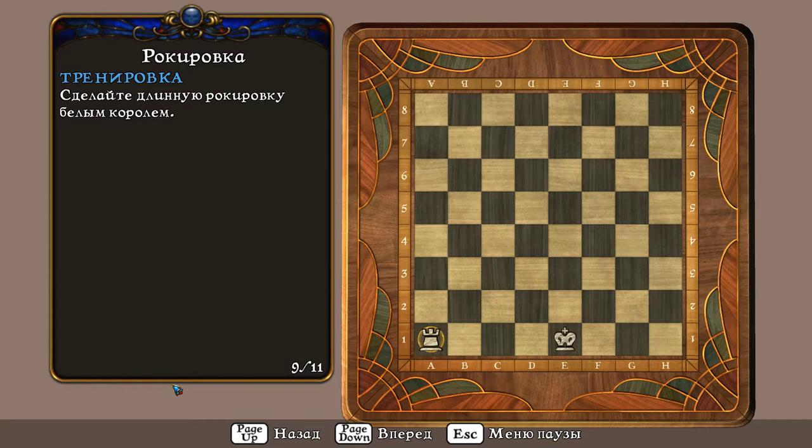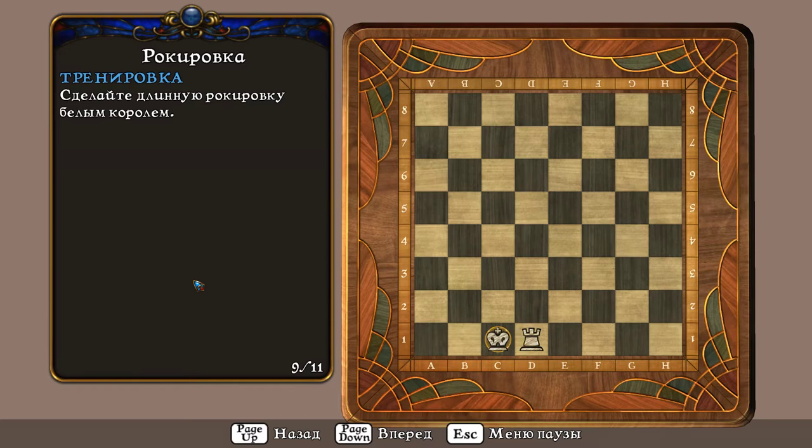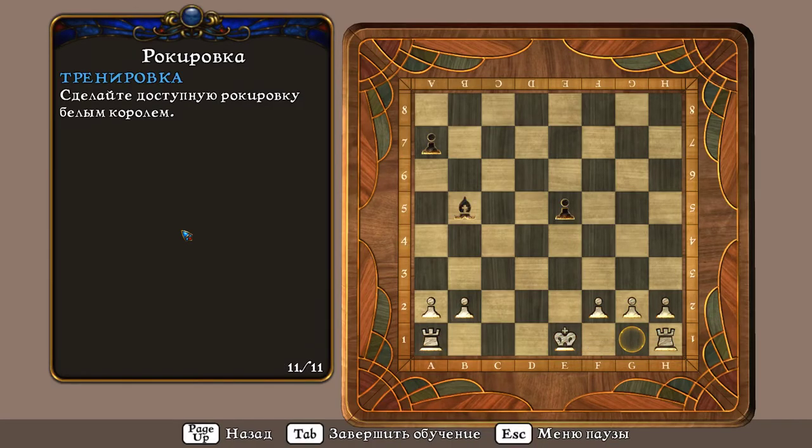Сделайте длинную рокировку белым королём. Сделайте короткую рокировку белым королём. Сделайте доступную рокировку белым королём.